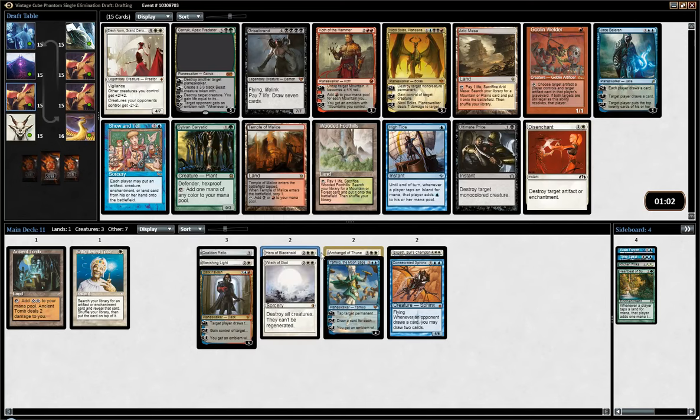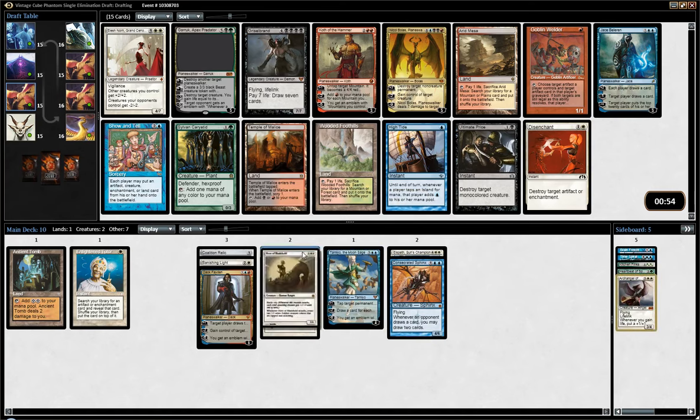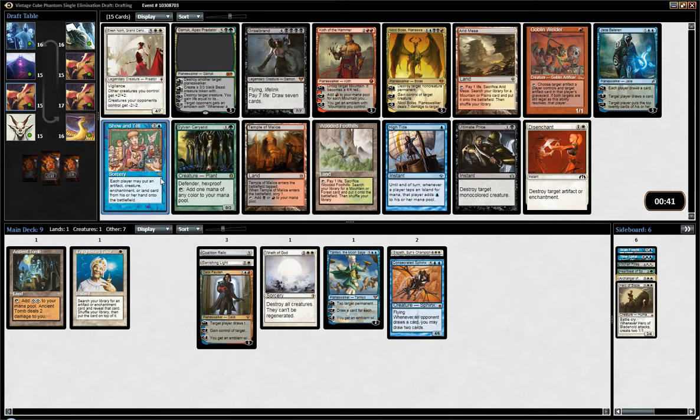I think it's very powerful. I don't like Archangel of Thune as much because in a deck with not many creatures it's just not really going to kill very efficiently. I do like Hero a lot. Show and Tell is probably my favorite card in the entire cube. It's probably not the strongest card, but I love it. I might just want to pick that and try to get an Eldrazi or something — I just love doing that.